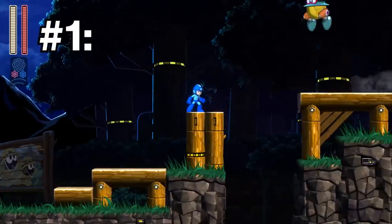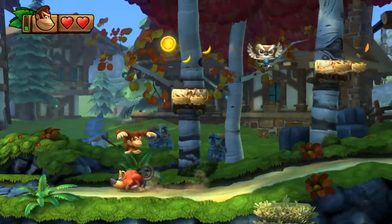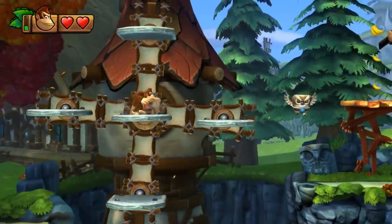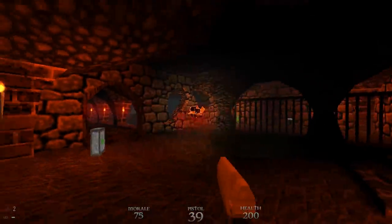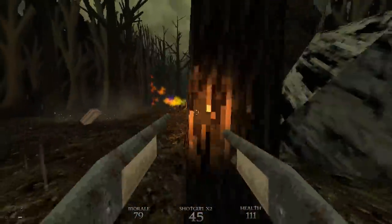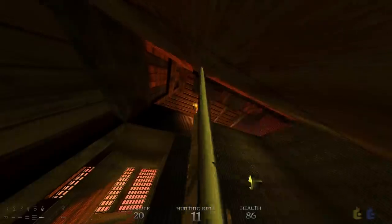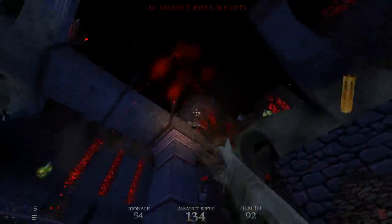Let's get started with the first characteristic: appropriate difficulty. Note that I didn't say that good enemies have to be hard, because they don't. What is important is that enemies have a level of difficulty that reflects the kind of experience they're supposed to create. It's perfectly okay that these cultists in the early stages of Dusk are easy to kill and don't do much damage, because at that point most of the challenge is developing the muscle memory and shooting skills you'll need. Once the difficulty ramps up in chapters 2 and 3, these enemies are phased out and replaced with harder variants that feel fair because you've mastered the skills needed to take them on.